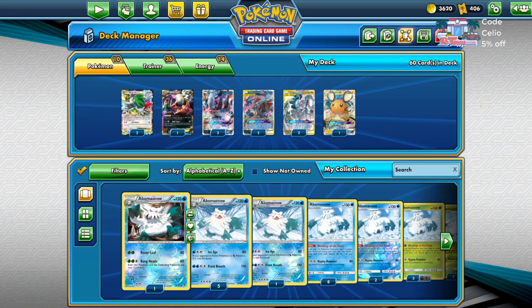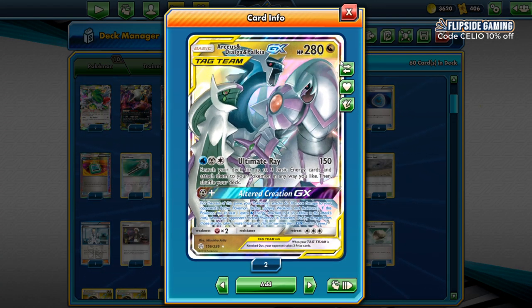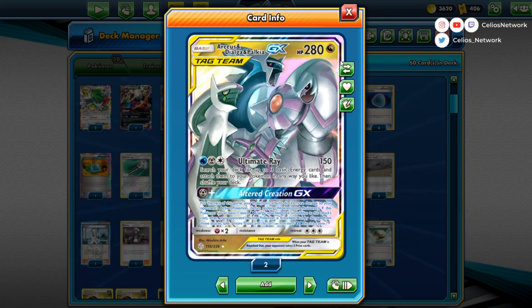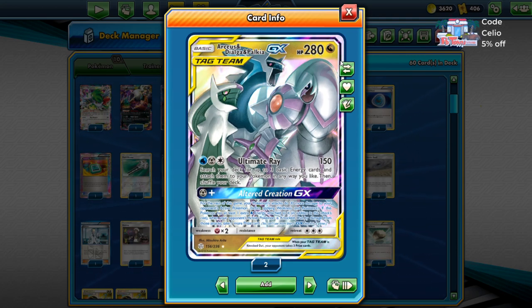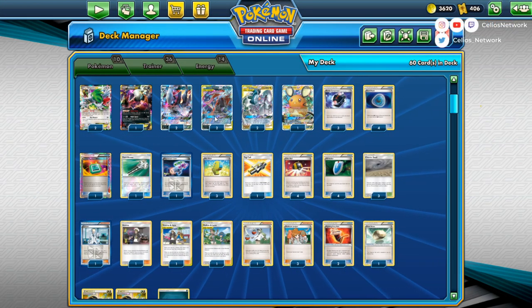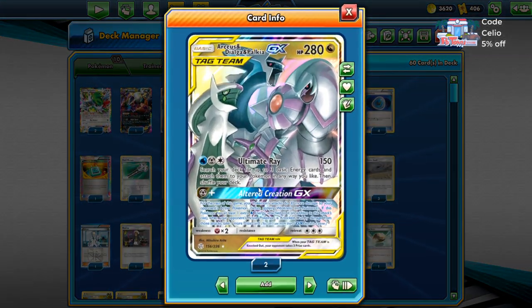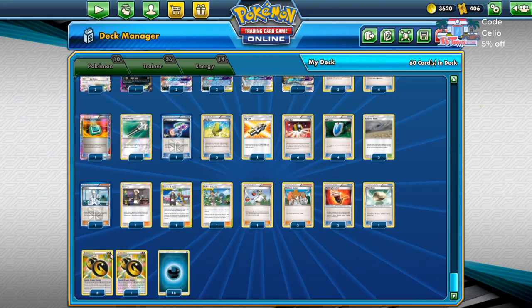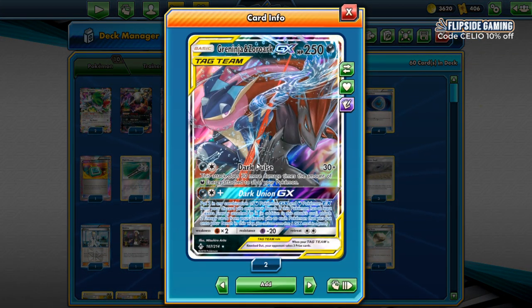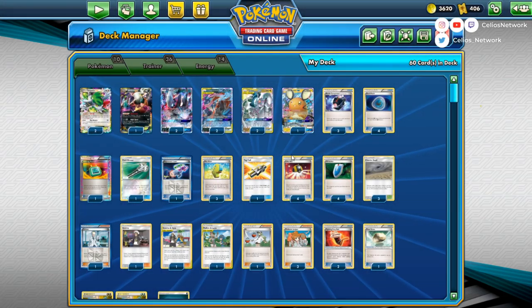First we'll be looking at ADP Dark — Turbo Dark with ADP, which is Arceus Dialga Palkia. If you don't know what it does, it's here for its Alter Creation GX: for the rest of the game, your Pokémon's attacks do 30 more damage to your opponent's active Pokémon. If this Pokémon has at least one extra Water Energy attached, when your opponent's active Pokémon is knocked out by damage from those attacks, you take one more prize card. ADP works really well with Turbo Dark since you can use Double Dragon Energy to count as both energy requirements for Altered Creation GX.